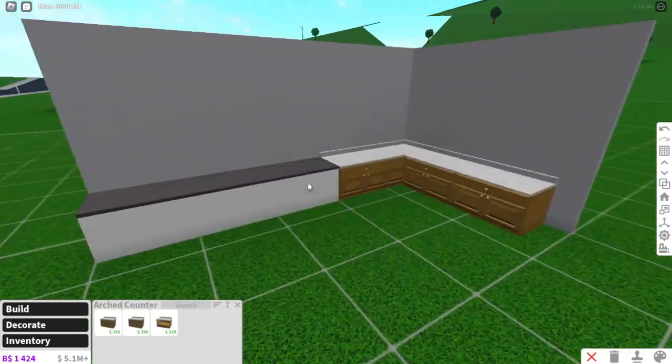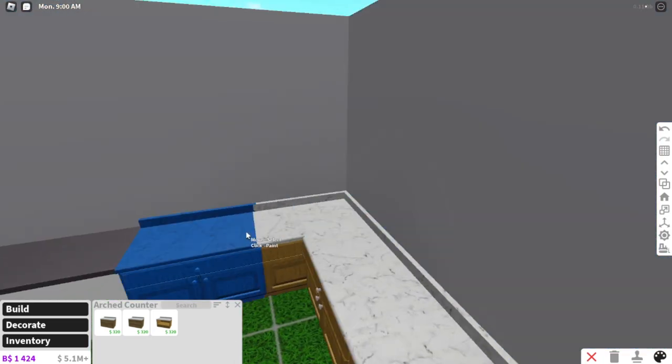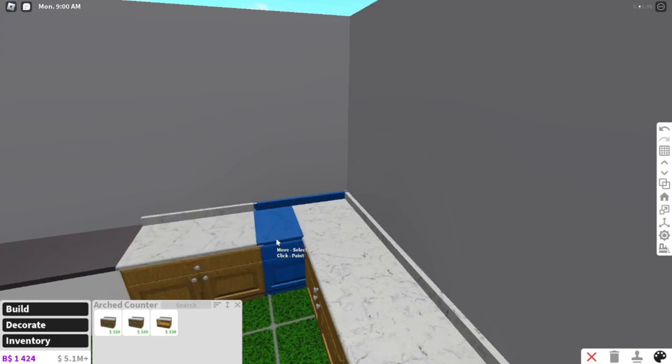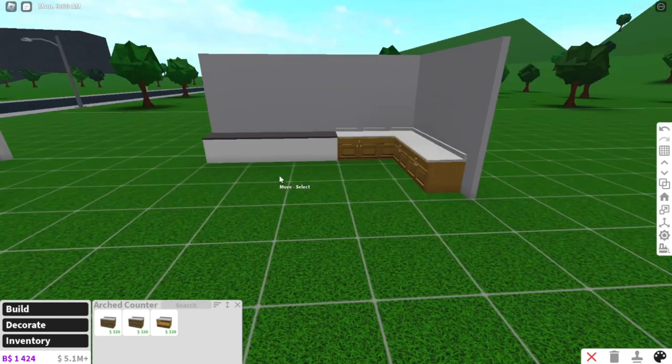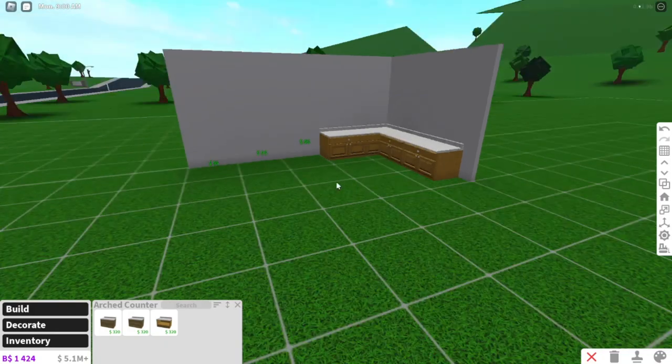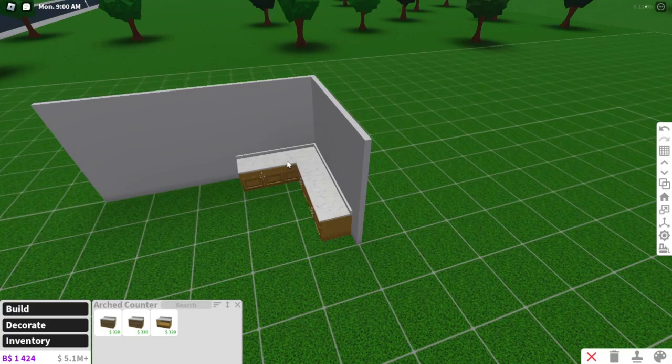As you can see right here, these are two different countertops and they are intersecting each other. These two countertops are going on a wall, but you don't own the advanced placing game pass because collisions are checked off. Like, you can't normally do that.